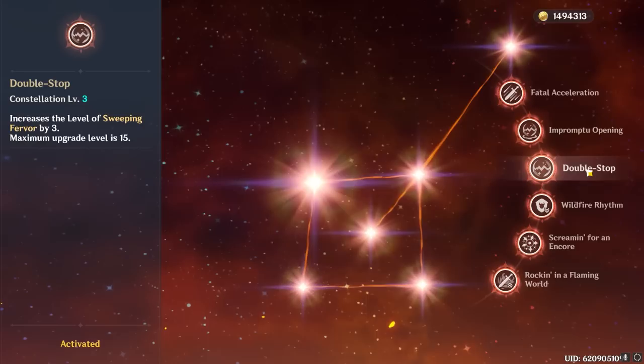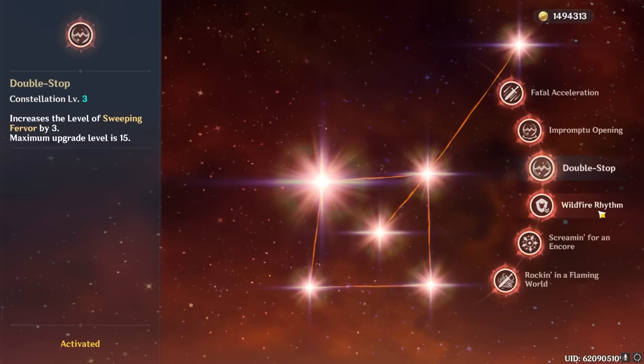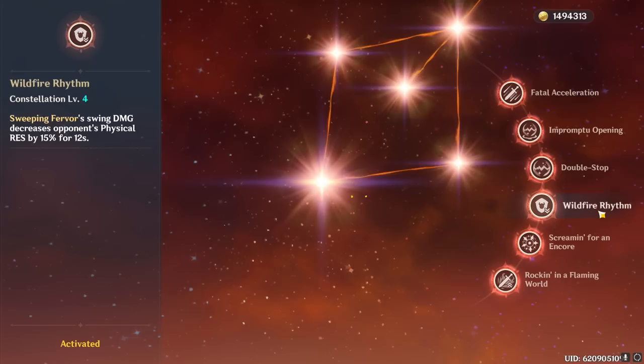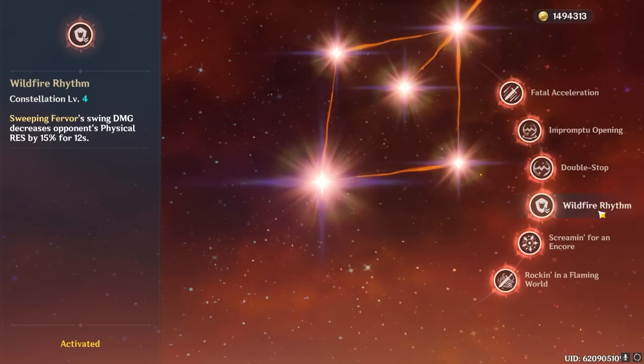C3 is a pretty important constellation for her skill because it gives you a free boost to her shield's defense scaling as well as extra damage on the initial skill cast. Note that the extra 3 levels also benefit the shield created by her C2. C4 will decrease the physical resistance of enemies hit by her initial skill damage by 15% for 12 seconds, and unlike her A4 bonus, this is not tied to her shield's uptime — so even if your shield breaks immediately, the enemy's physical resistance will stay shredded for the full 12 seconds.